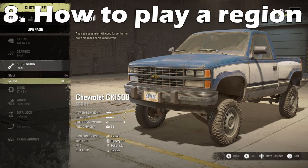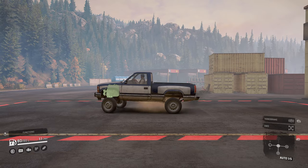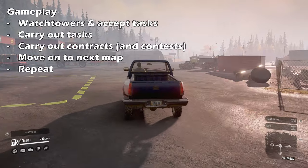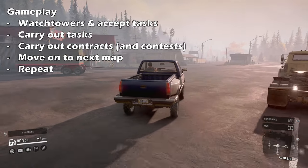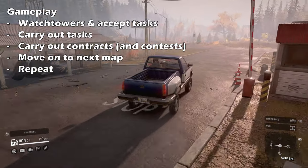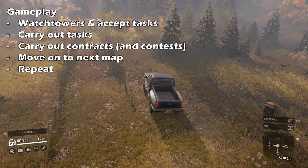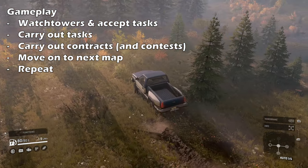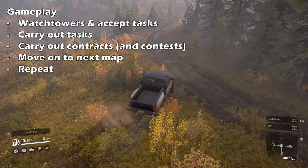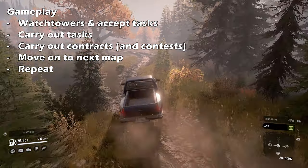We've reached the final chapter — my recommendations for playing a region step by step. Of course I'm not saying you should do this, I'm just going to outline what I do. So we've loaded into Michigan and the majority of the map is dark apart from where we've been before. I'm going to take my Chevy CK1500 out and start by hitting the watchtowers to reveal as much of the map as possible, and I'll also accept every task I see. As we mentioned earlier the tasks are relative to that particular map, whereas the contracts span multiple maps — so I would focus on the tasks first, as these will include clearing roadblocks and building bridges which will open up your transit routes.